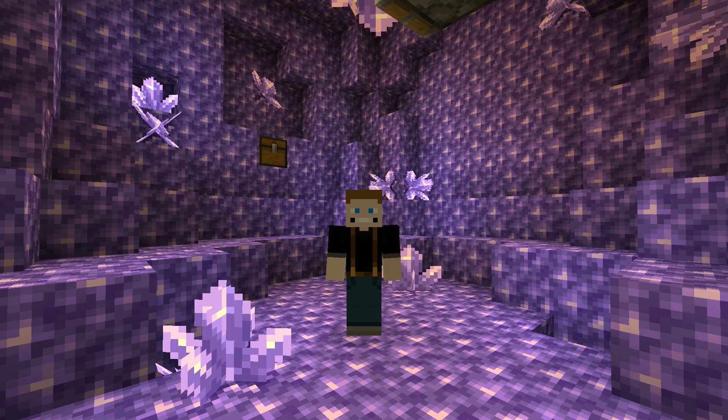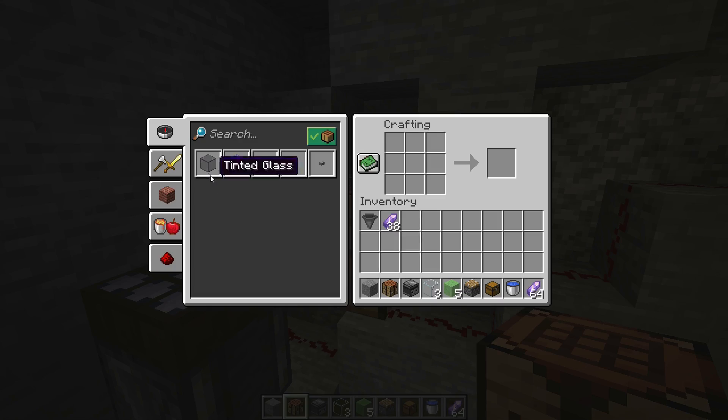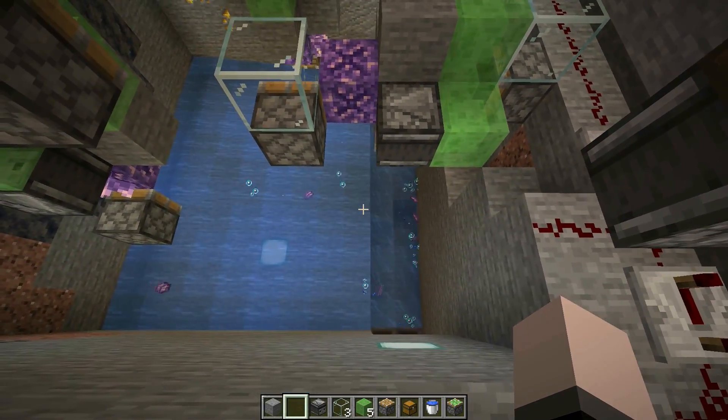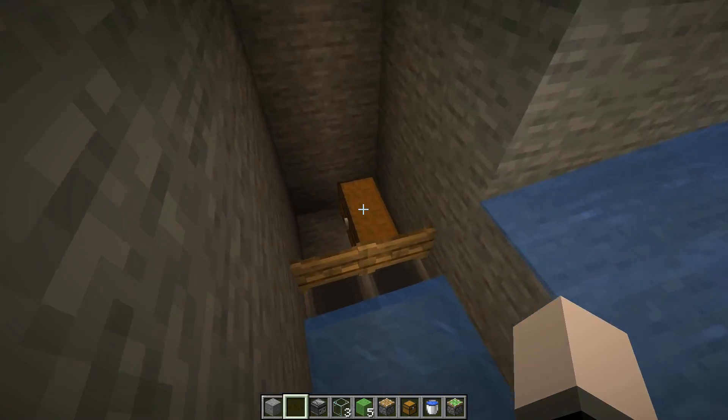Amethyst shards are going to be used for a lot of things in Minecraft 1.17. You're going to need them to craft tinted glass and the spyglass. So if you want to use those things, you are going to need some type of amethyst shard farm, maybe much like mine.